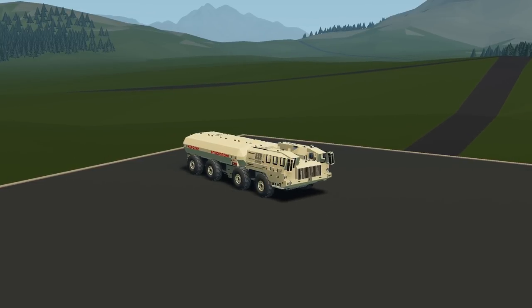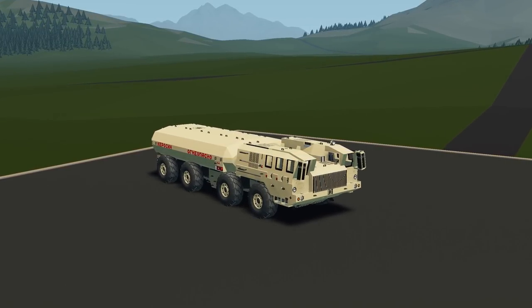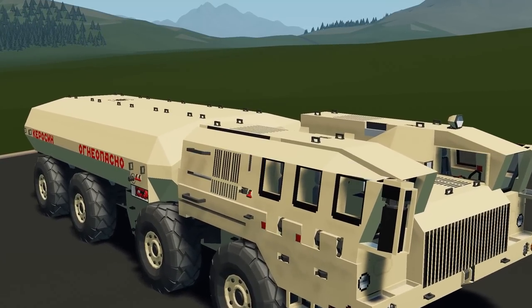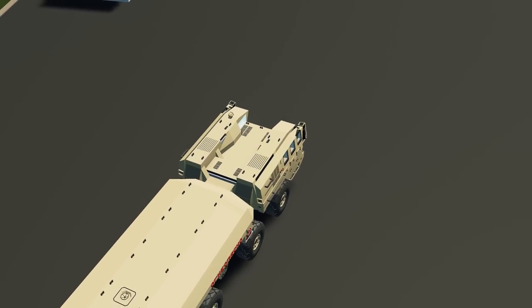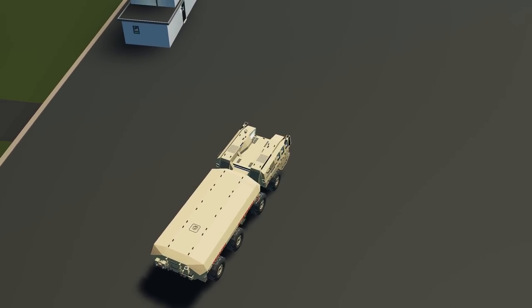Starting off with the first creation, we have the Maz 7310 Hurricane Fuel Transporter. This is a truck with a fuel tank at the back — it looks like it has 4 gears, convenient control, high speed, medium range, and also has many modules apparently that you can use for different missions. This was created by Nell Legend, so let's go ahead and spawn this in and see how it works.